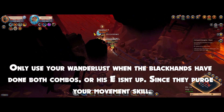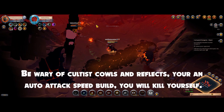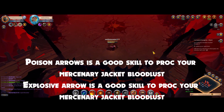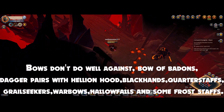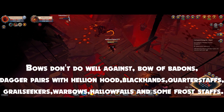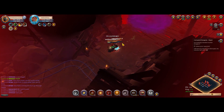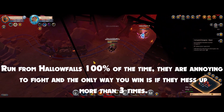Only use Wanderlust when Blackhands have completed both their combos or their E isn't up, since they may purge your movement skill. Be wary of Cultist Cowls and reflects — you're an auto attack speed build and you will kill yourself. Poison Arrow and Explosive Arrow are both good skills to proc Mercenary Jacket Bloodlust. Bows don't do well against Badon, Dagger Pair with Hellion Hood, Blackhands, Quarterstaffs, Growlseekers, Warbow, Hallowfall, and some Froststaffs. If you don't have a Frostpeak Deadeye Fish, avoid fights with one-handed daggers, Quarterstaff, Growlseekers, or any other CC build. Run from Hallowfalls 100% of the time — they are annoying to fight and the only way you can win is if they mess up more than three times.